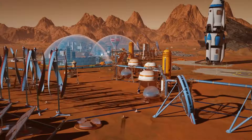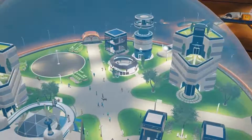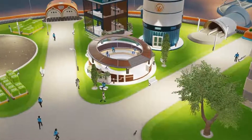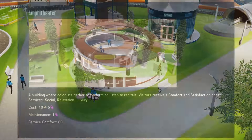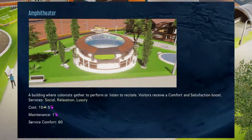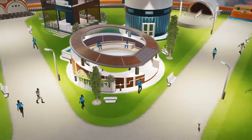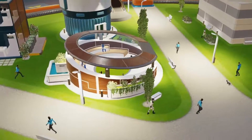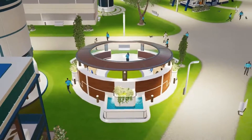First, and perhaps most exciting, we have a new building. The amphitheater is a new recreational structure where colonists can perform or listen to recitals. It doesn't take up a lot of space, and it satisfies social, relaxation, and most importantly, luxury needs. The amphitheater does take polymers to maintain, but isn't nearly as costly as an art store, so a cheaper early game option to meet luxury needs is a very welcome addition.